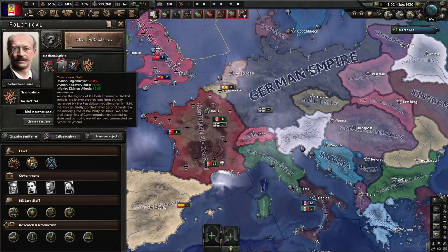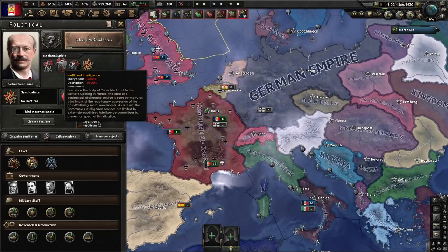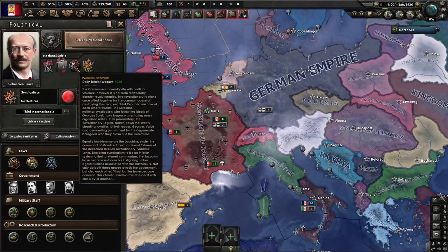We've got the Communard Spirit — the legacy of the Paris Commune, a very interesting government that briefly existed in France. Go research it; it's fascinating whether you like it or not. We protect the state and our spirit: organization is low, but recovery and infantry division attack are high. We've got inefficient intelligence, which lowers our encryption and decryption by 10%. We've also got political extremism: two revolutionary factions, once allied together to destroy the decayed Third Republic, are now at each other's throats. The Ceruleans — national syndicalists following the ideals of Georges Sorel — have begun orchestrating mass organized rallies. Their paramilitary, the Revolutionary Legion, marches demanding loyalty to their leader Georges Valois and punishment for the degenerate bourgeois who claim to rule the Commune.